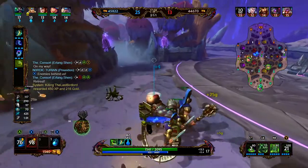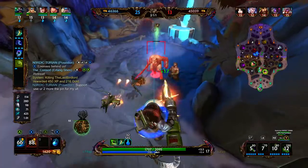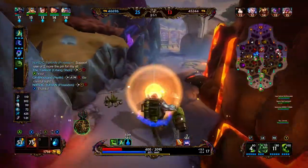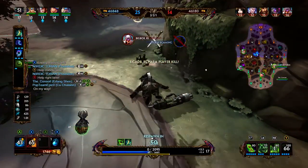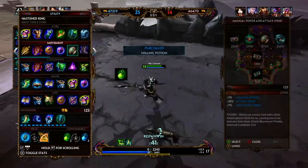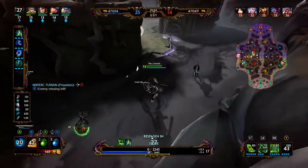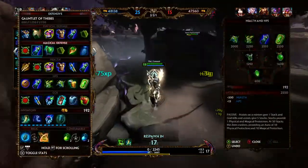As usual, solo lane gets teleport — it allows you to get back to lane without missing any farm. We also got blink because we have Gem of Isolation. If we see a group of people running away, we can blink in, use our ultimate, and they are all slowed. Here comes Nemesis — I don't think this is going to go well. We stun, we ult, but she's staying just out of our ultimate range. We burned our ult for nothing, and she dashes in and cleans up the damage. So we get Jade Emperor's Crown — hopefully that will help us with Nemesis a little bit.